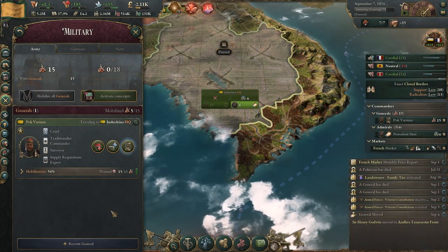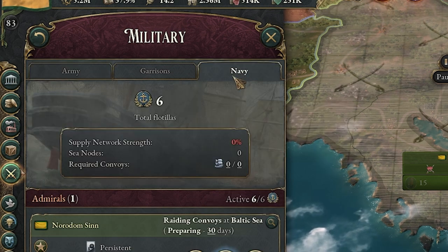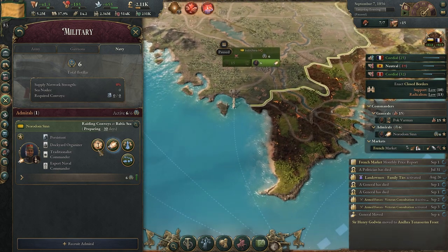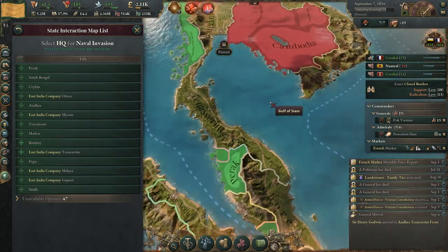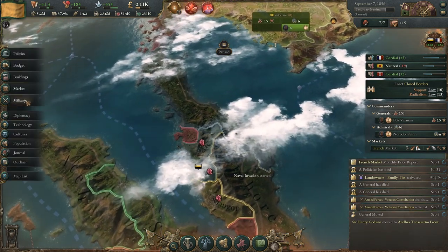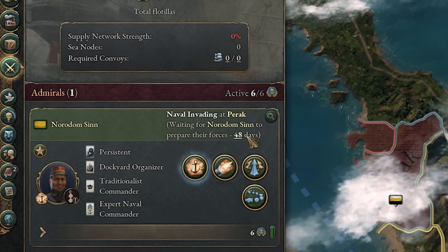Our first example of a naval invasion is going to be to Parakh. We have 15 army right now and 6 flotilla. We have one general — naval invasion from Cambodia to Parakh. We get that set up, and now we can go back to the navy and see how many days we have left — it's going to be 50 days until this is ready.